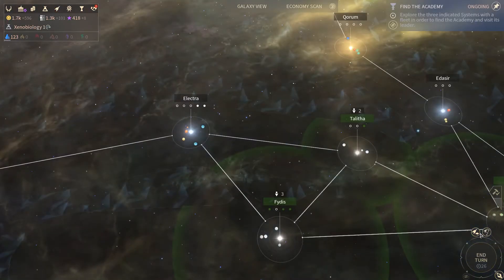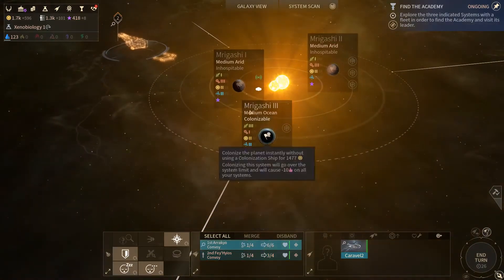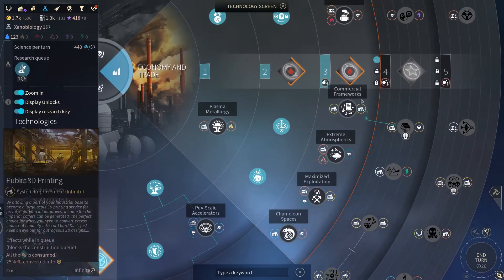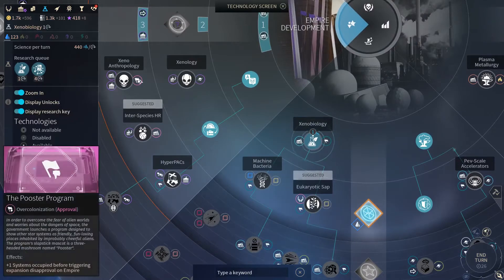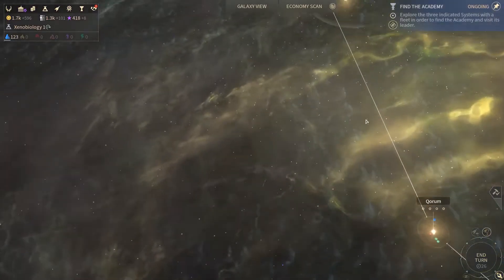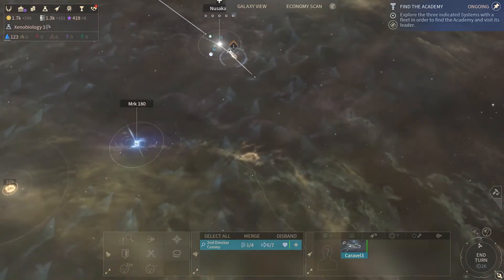So these guys we're gonna need to build a few of them first of all. I could colonize one of these, but if I colonize I'm gonna go over my limit. And talking about limit, first of all I think we're gonna need that - colonization limit, so I will get that. I've got three, I've got another one here. I'm just gonna send that guy continuing exploring in that direction.